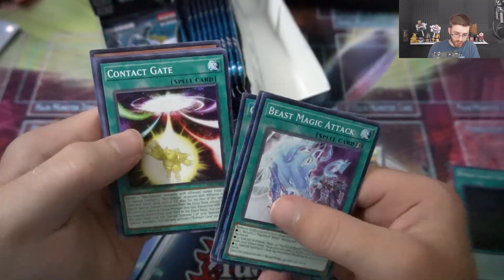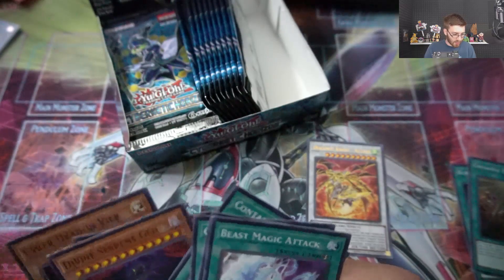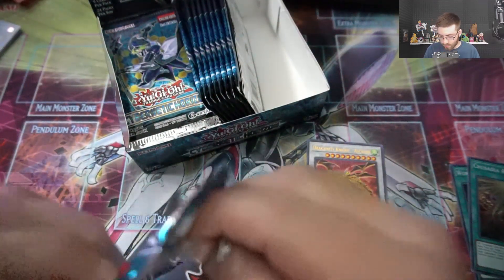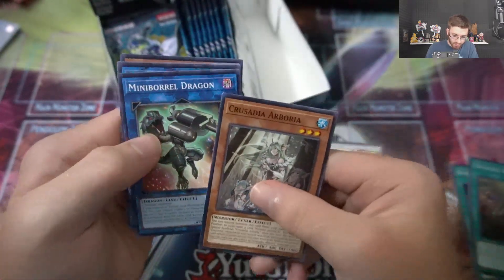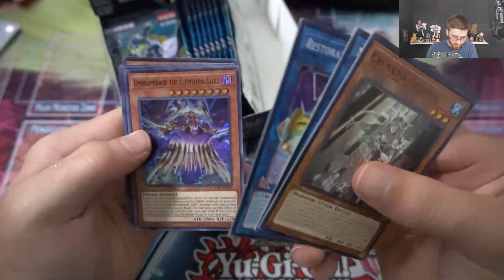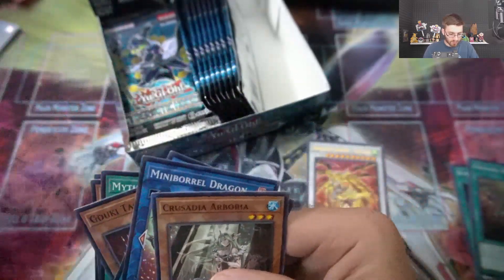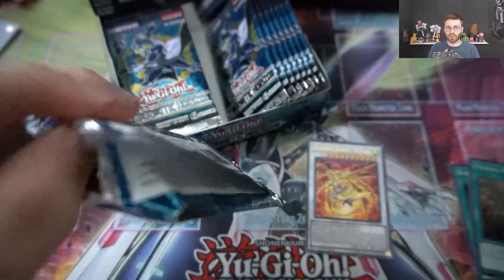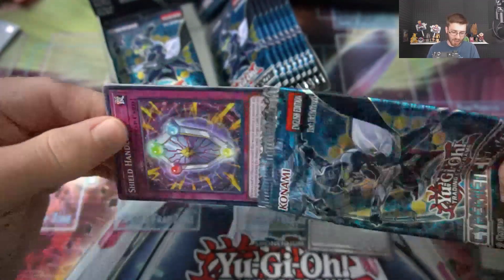Beast Magic Attack, Mini Boral Dragon, Crusader Power Contact Gate, and Crusader Revival. These Crusaders honestly kind of look like the Mechanic Avrams to me. Crusader Arborea, Mini Boral Dragon, Restoration Point Guard, and we have Bram Me Rage. If you heard that sound, that was Chloe — you know how dogs or cats have tags that dangle on their collar? She was probably itching her back or something.